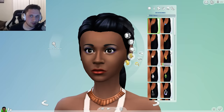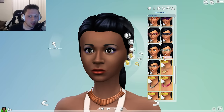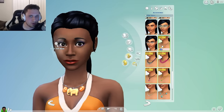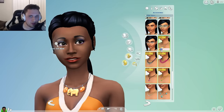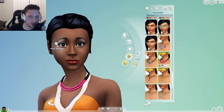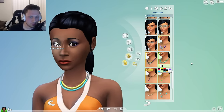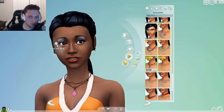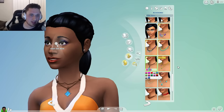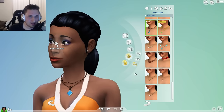Now let's go to the accessories — we have some cool new earrings and glasses. Here's a new necklace, kind of cool, and it comes in all sorts of different colors. Tons of options, all sorts of different necklaces in multiple varieties of colors. This one's really nice. And we got this — wow, that looks like something Rose would drop off the Titanic.